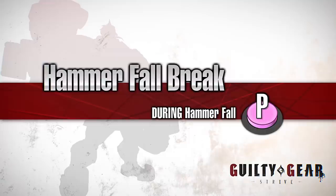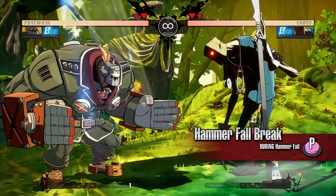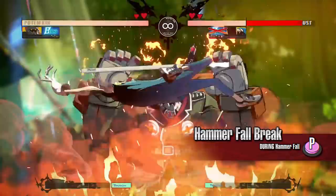Hammer Fall Break. This move allows Potemkin to come to a sudden stop during the motion of Hammer Fall. Potemkin recovers earlier from this move as he stops without attacking. It is a great tool to approach with, as he is able to advance while enduring an attack.